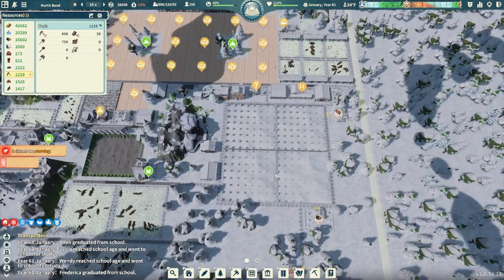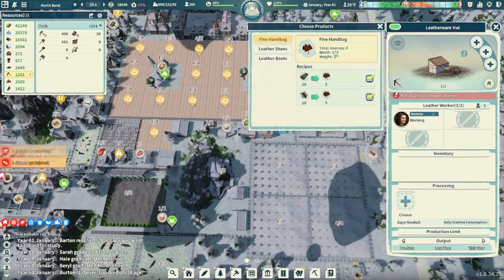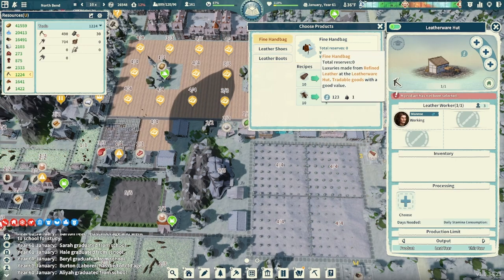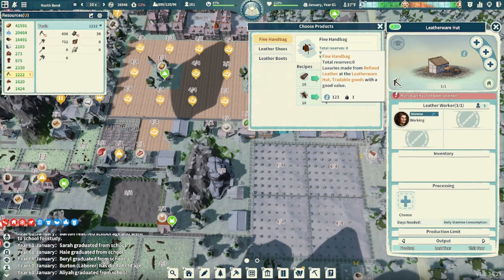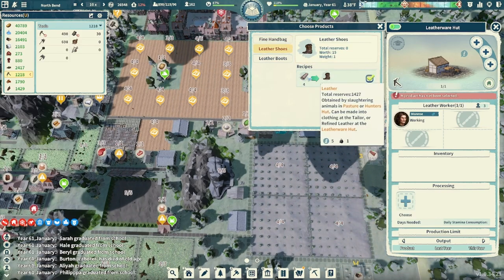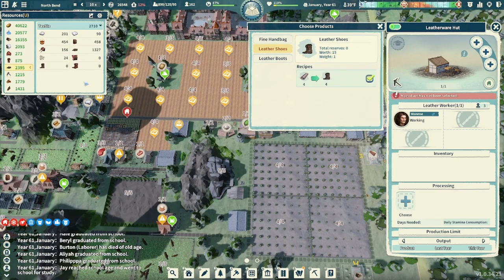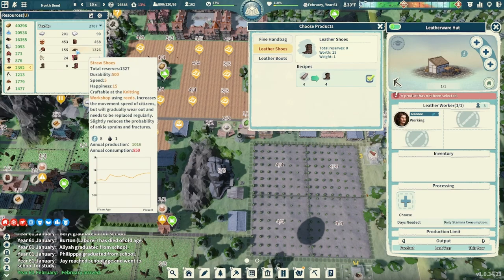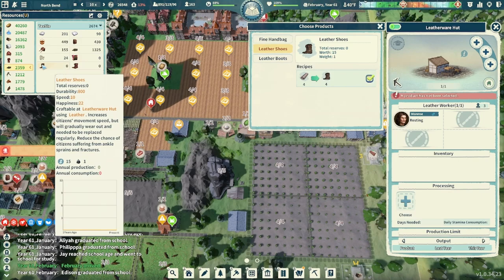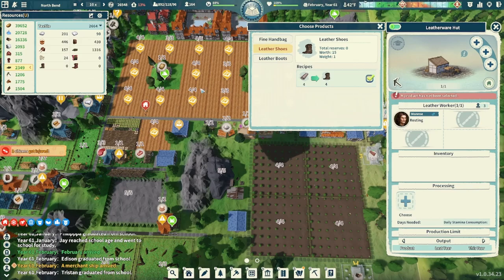Looks like some of our apple trees are coming in already — looks good. Our leatherware hut is good to go. Let's see what we have: fine handbags, which are just a tradable good. Wow, 123 coins each — no kidding! We also have leather shoes, which take leather to make. We have straw shoes right now — straw shoes are durability 500, speed 5, happiness 15. Leather shoes are durability 800, speed 10, happiness 22. Yeah, double the speed — leather shoes are going to be worth it for sure.